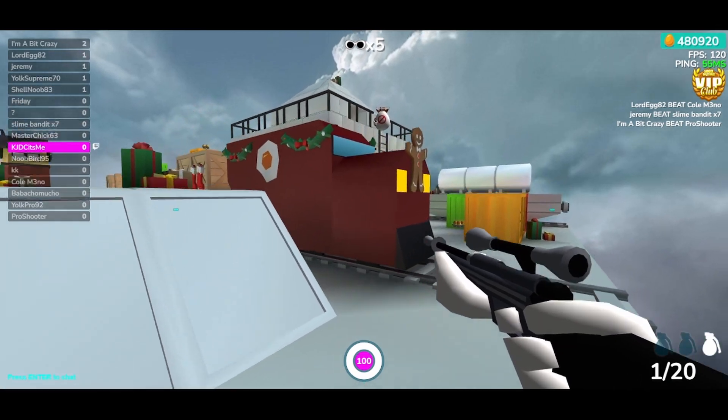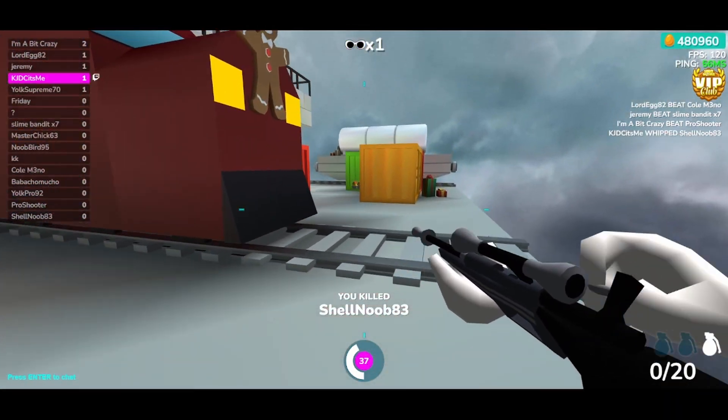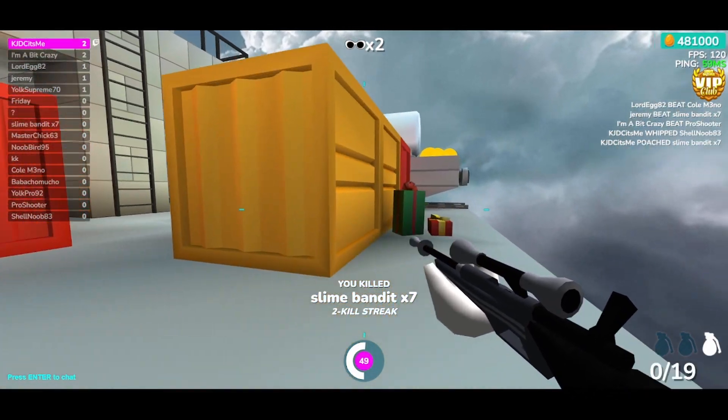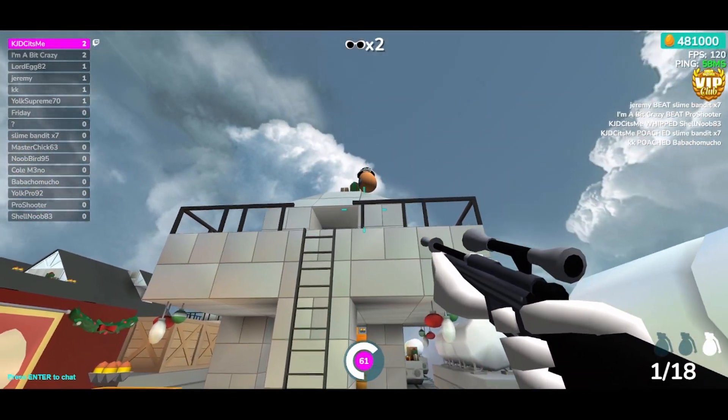Topping of the game here, you can see my crosshair is a bright neon teal. And my health bar — you can see the center there — instead of being the normal yellowy orange that it is without a theme, it is a nice bright pink.